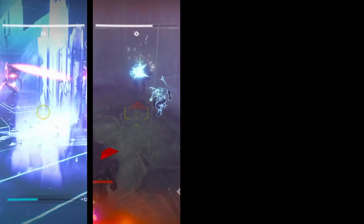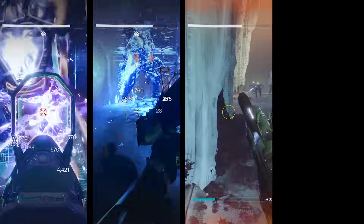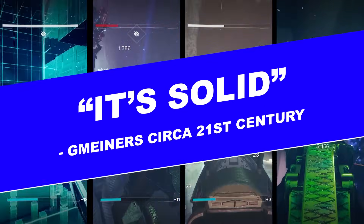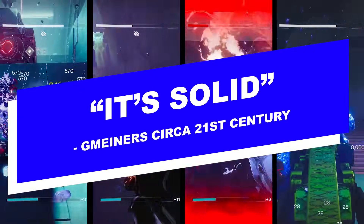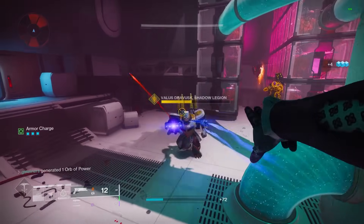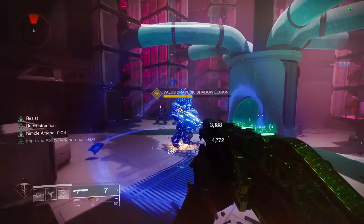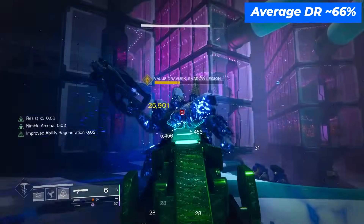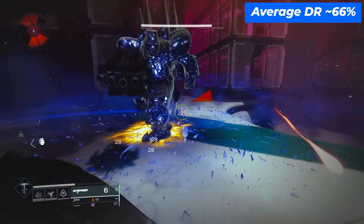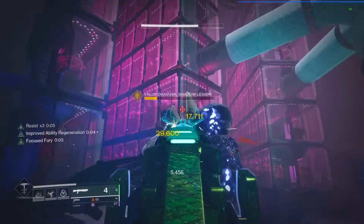Testing the exotic out with some builds in a couple of underpowered areas in the game, like Legend Avalon, Master Lost Sectors, the Legend Campaign, and Neo-Muna Patrol, I think the best way I can describe the build is it's solid. Using Whisper of Chains and Renewal Grasps give up to 55% damage resist. Chess Piece mods can then offer another smaller percent on top of this, typically up to around 66%, so in a lot of cases you're going to notice that this DR stacking allows you to tank a lot of damage.